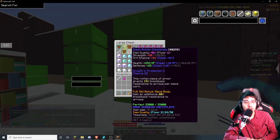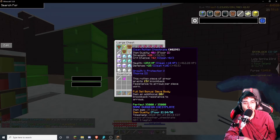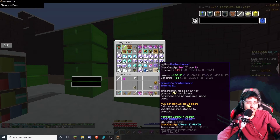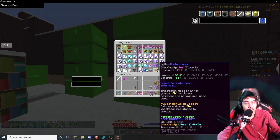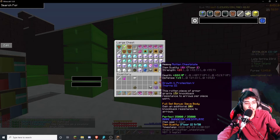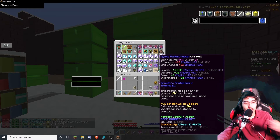For item quality, it shows you the percentage quality instead of just the score, and where you got it from — which floor. This one I got from Floor 2. If you hold shift, it will show you the stats without the reforge, so you can compare before and after.